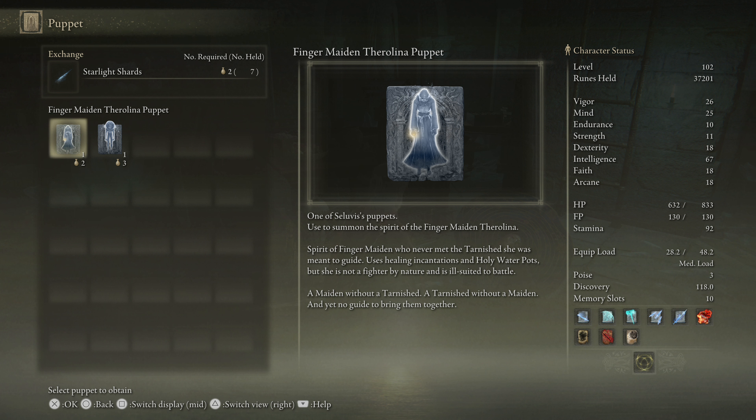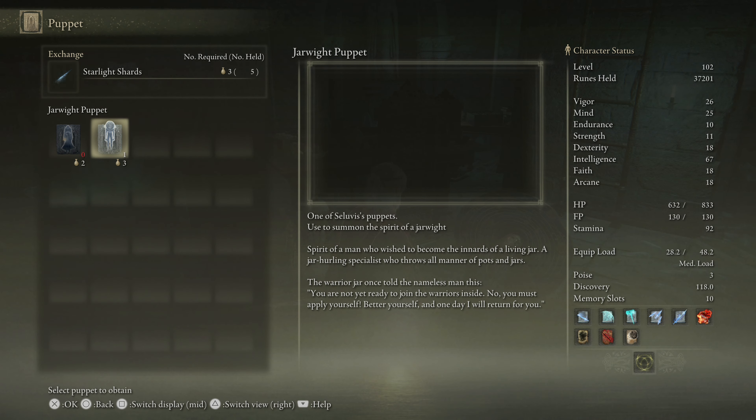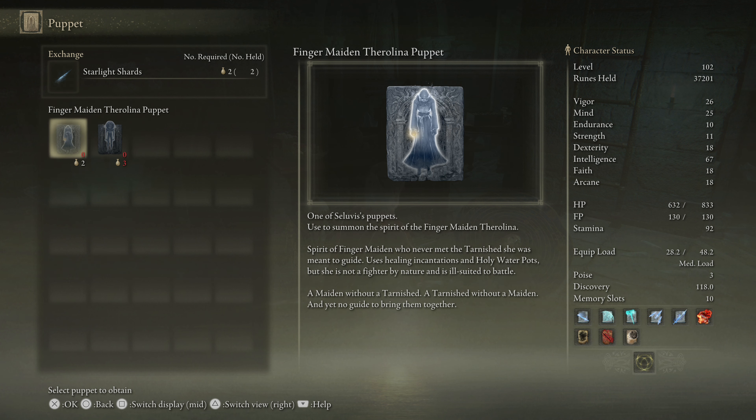Spirit of Finger Maiden who never met the Tarnished she was meant to guide. Uses healing incantations and holy water pots but she is not a fighter by nature and is ill-suited to battle. 'A maiden without a Tarnished, a Tarnished without a maiden, and yet no guide to bring them together.' I mean, I'm technically maidenless, right? And then we have Jar White - spirit of a man who wished to become the innards of a living jar. A jar-hurling specialist who throws all manner of pots and jars.